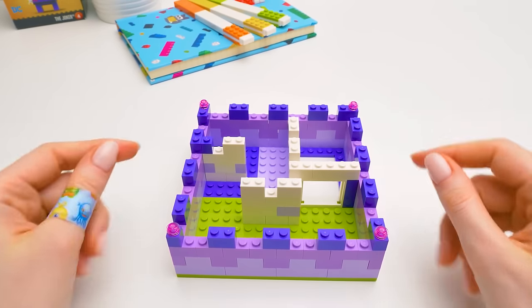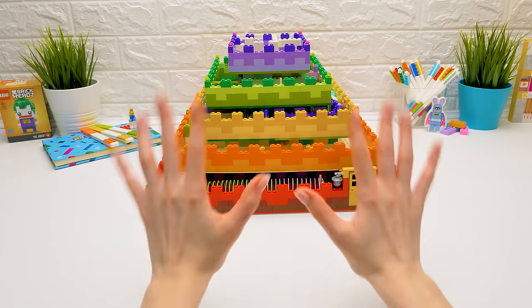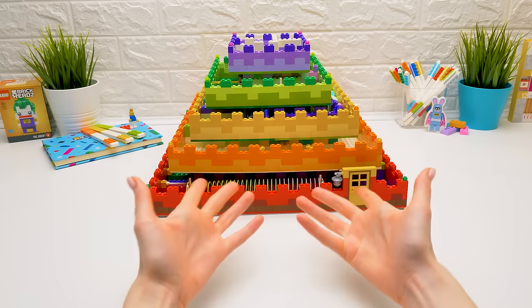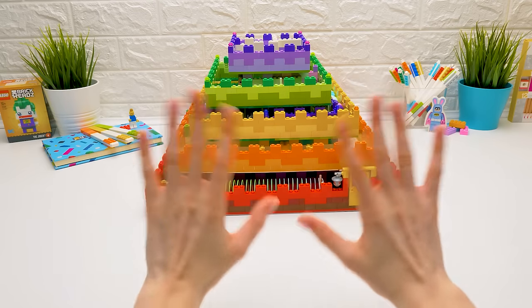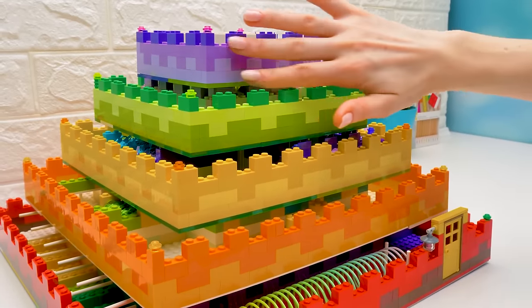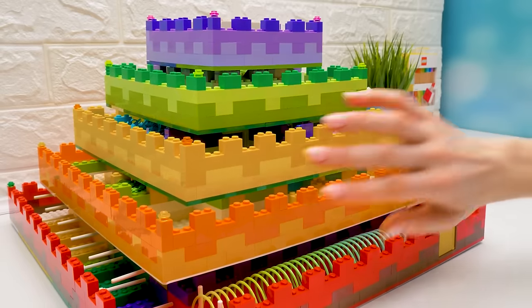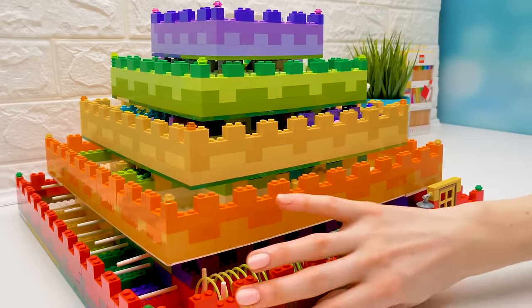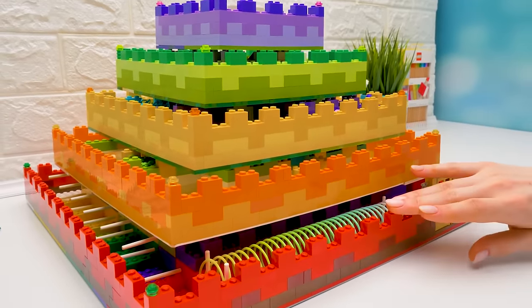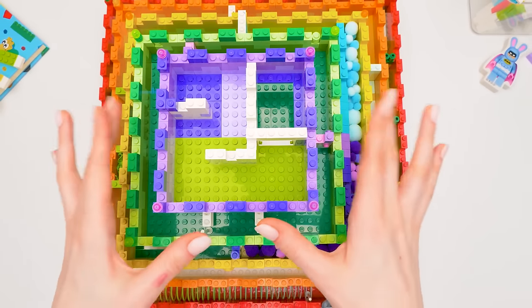Four more levels are ahead! It wasn't as easy as I thought, but our five-level Lego maze is done! Check out this rainbow Lego maze! The first layer's purple, then there's green, yellow, orange, and the largest one is red! The easiest level we made together, so you know everything about it.